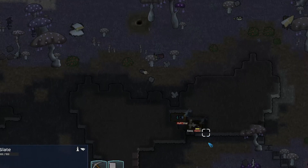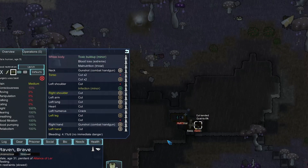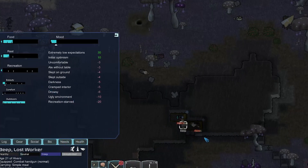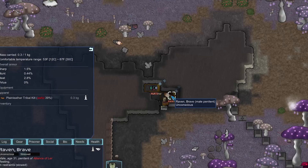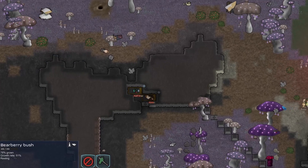We're going to have to chop down quite a few mushrooms first. We just bandage up Raven and most of his injuries. It's now 3 AM and Beep has not rested or eaten yet — let him eat this simple meal. These prisoners are also pretty hungry. I believe if you're malnourished your immunity gain speed goes down, so we'll feed Raven most of our berries.